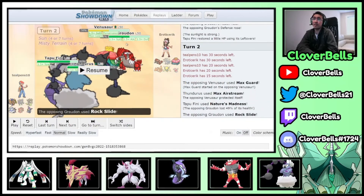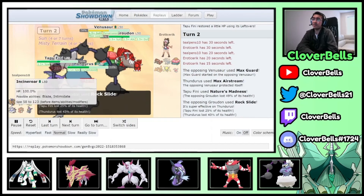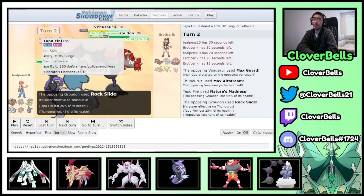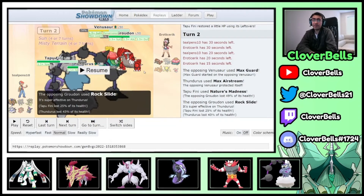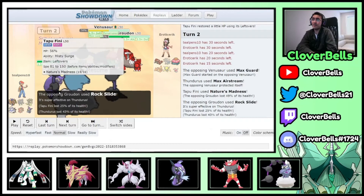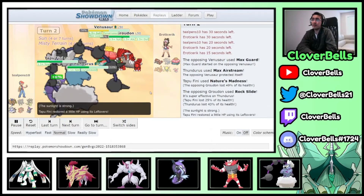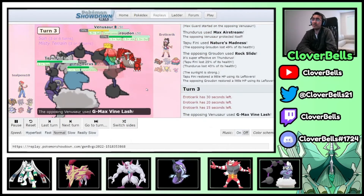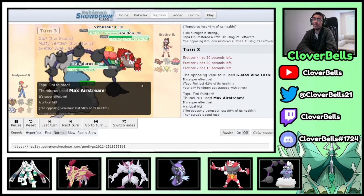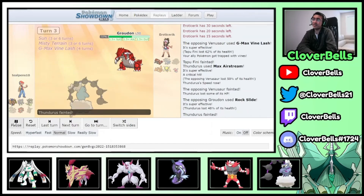Nature's Madness is great into Groudon after it invested in bulk — it overrides the bulk investment immediately. But Rock Slide takes out my Fini because I didn't get faster than Venusaur. I should have Airstreamed Groudon that turn, gotten faster than Venusaur, killed it next turn, then used Icy Wind or another Nature's Madness. That was the misplay — now I can't Heal Pulse Thundurus, and Fini goes down.